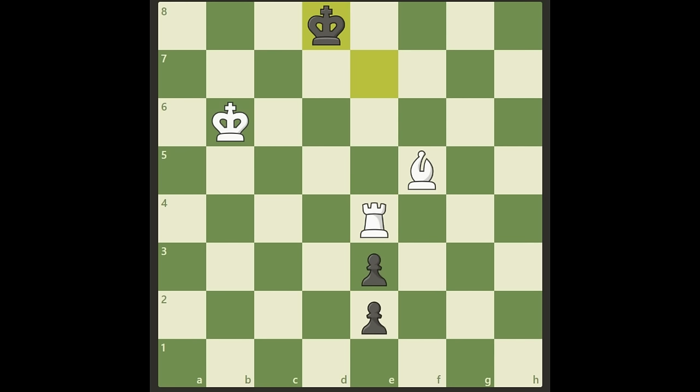So after black plays King d8, this is still the winning variation, but we have to find something other than taking this pawn. If you want, you can pause the video again and see how you can win this for white. Here we go — this is beautiful. We cannot give another check, we will just repeat ourselves. We have to play Bishop d7. Look at this — it's a great bishop sacrifice.